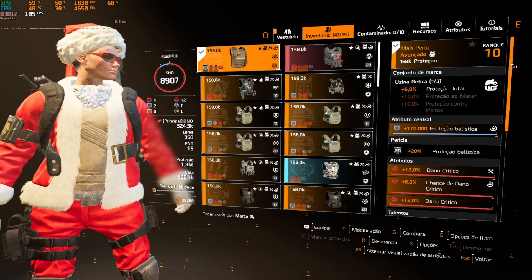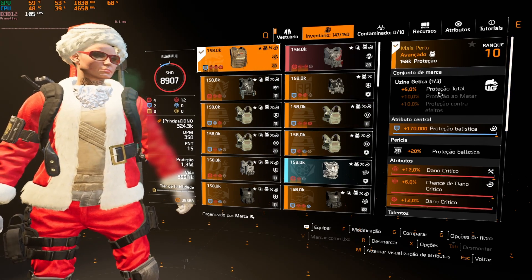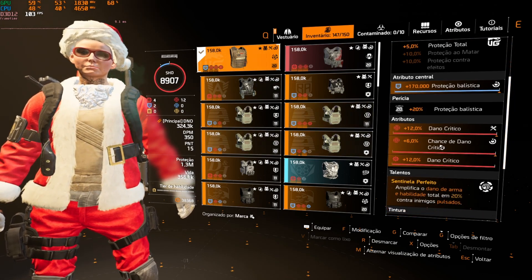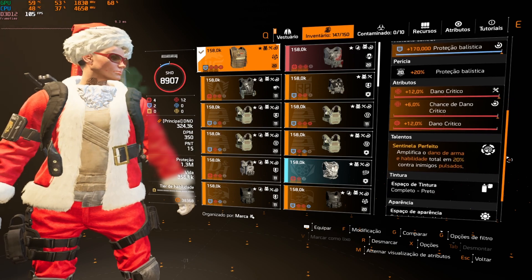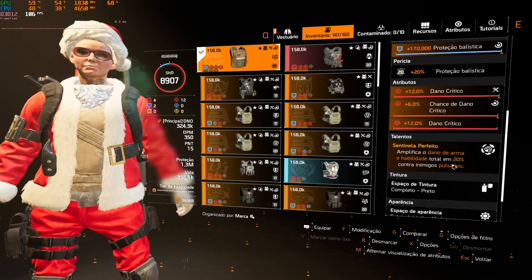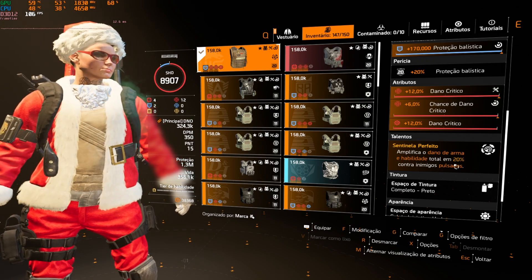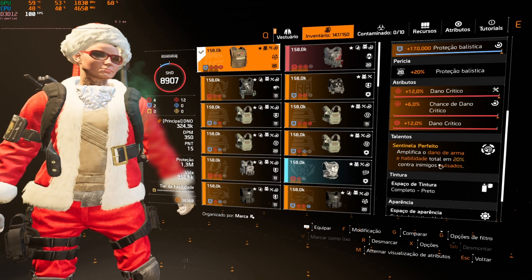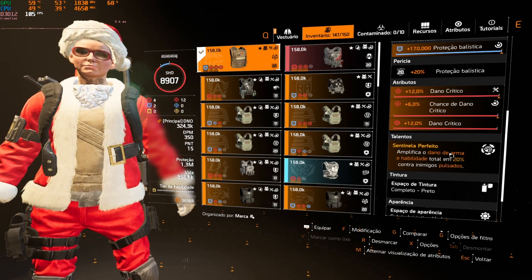Utiliza Usina Jética: 5% de proteção, tá com proteção balística, dano crítico, chance crítico e modificador de dano crítico. Tem Sentinela Perfeito, vai amplificar o dano de arma e habilidade em total em 20% contra inimigos pulsados. É por isso que eu utilizo o drone Estrategista.